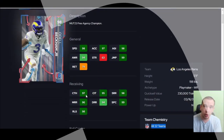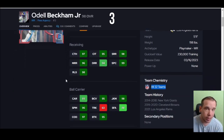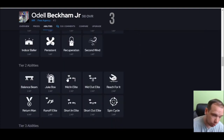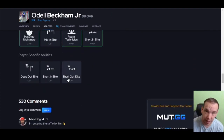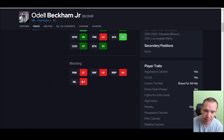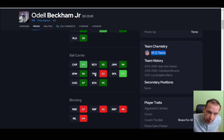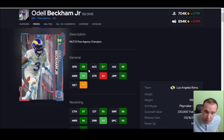Next we got Odell Beckham — 98 speed, 99 spec catch, so can you throw it to him? Yes. I just wouldn't recommend doing it against a Woolen or a 6-4 guy, but it is fun to do. He has 99 jump — his stats are just crazy. Route technician for zero is what I love, short out for one, so you can get that for just one AP. He has a really good AP setup. He gets good separation, runs crisp routes, he is super shifty. If you need a guy to throw a screen to, juke, spin, zigzag — he's really good at that. This card is going to be on your team for a really long time.